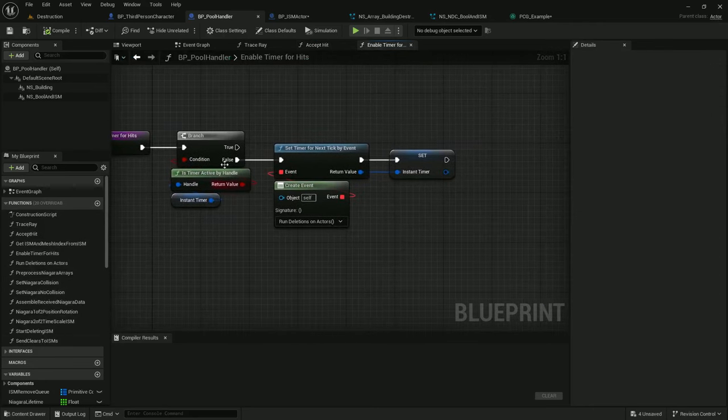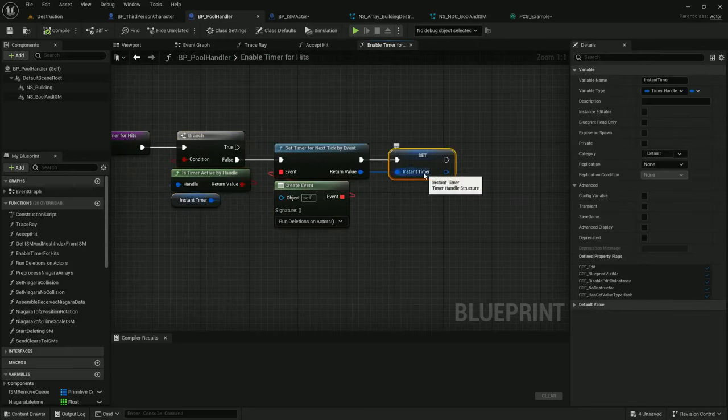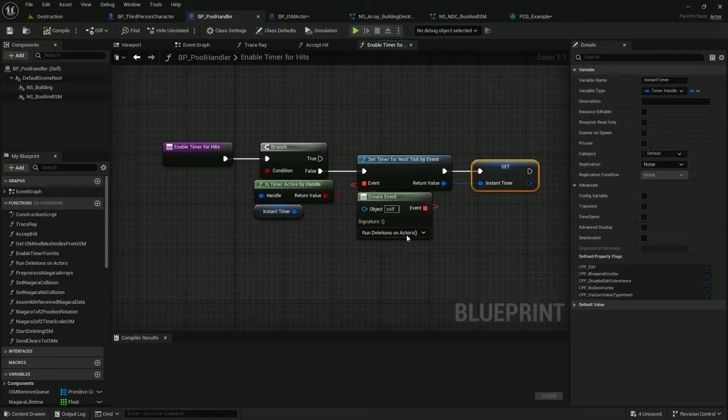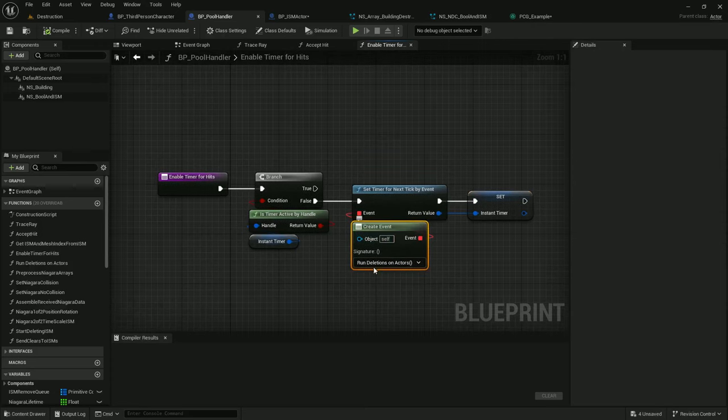Enable timer for hits just checks if there's a timer active — if not, it sets the timer to fire next tick. The reason I do this is that if you just call set timer next tick multiple times in the tick, it fires off once per time you call it. That's different from a regular timer over time, which detects the event has a timer and resets it every time. This is my way of making sure I only call this function next tick once.